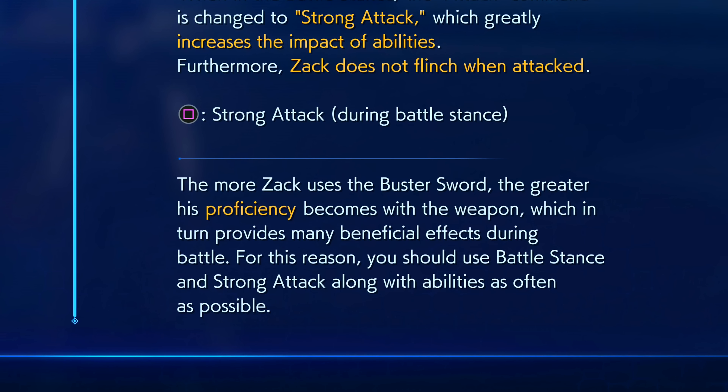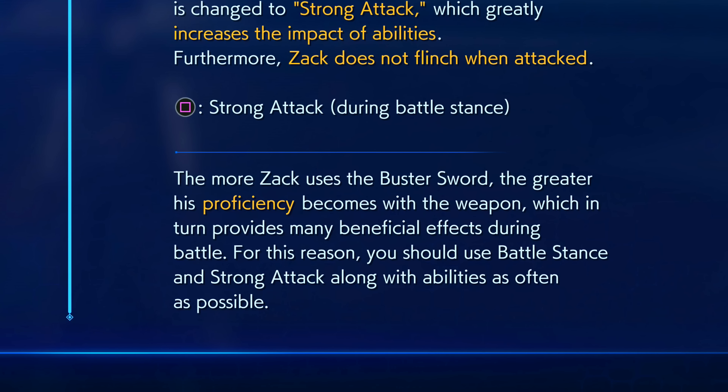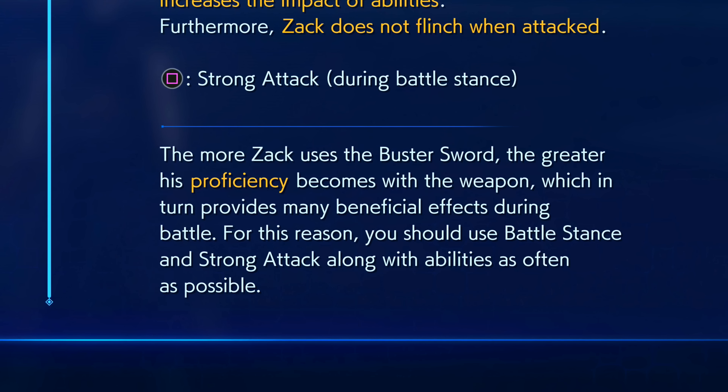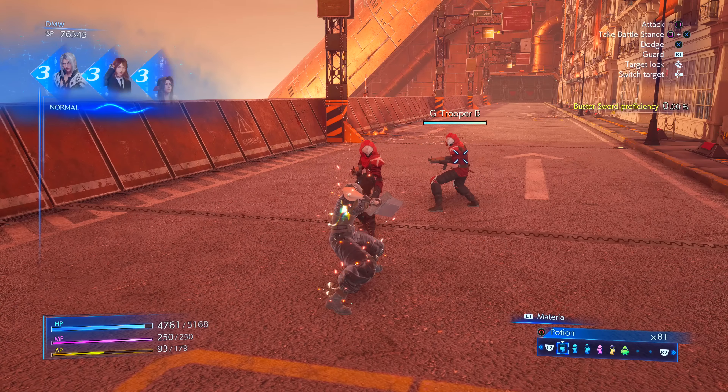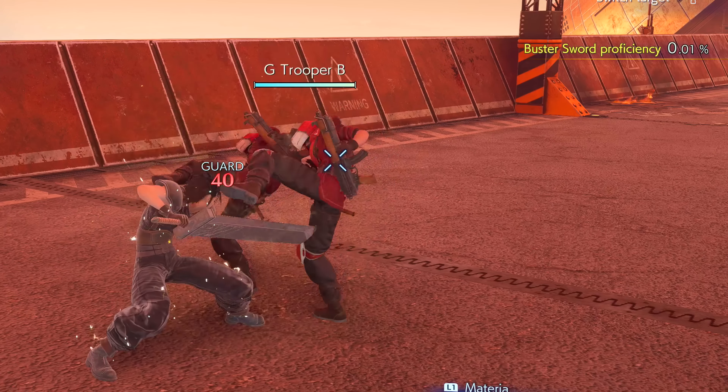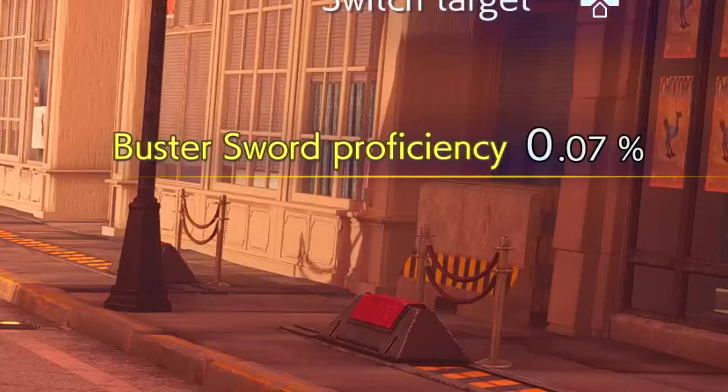We also have a mechanic called proficiency for the Buster Sword. The higher you get your proficiency percentage, Zac will gain access to powerful passive abilities. There are three ways to raise the proficiency, but note that depending on the battles or enemies you're currently facing, there is a cap to how much proficiency you can gain in one encounter. While in the stance, any incoming damage you take will raise the proficiency, but the max amount it will go up while stance-guarding is about 0.08% — it can vary slightly higher or lower.